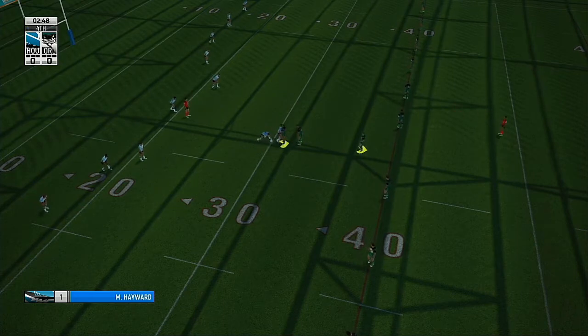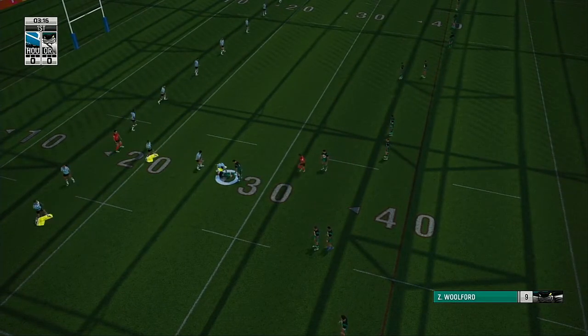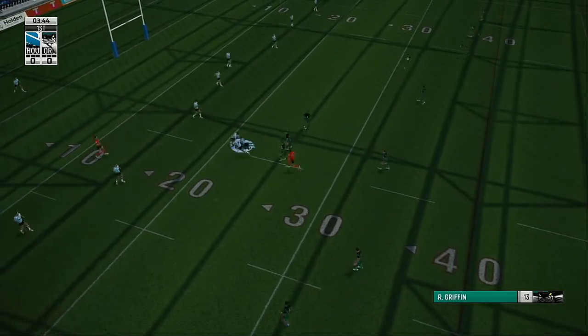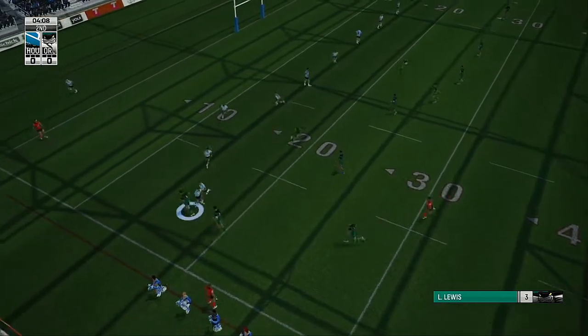We reach tackle number four. Home decides to run from dummy half — play on is the call. Wulford with momentum, may have stunned him. Let him go. Doolin — clear the tarmac, he's coming through. He's held there. Two hands away. Doolin tosses this one wide.